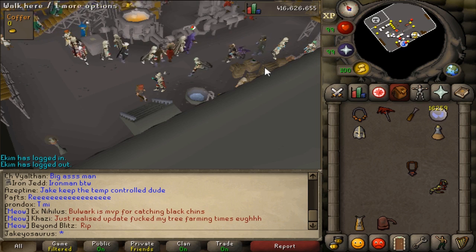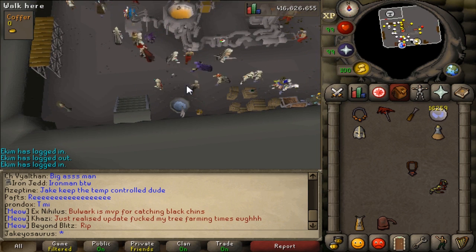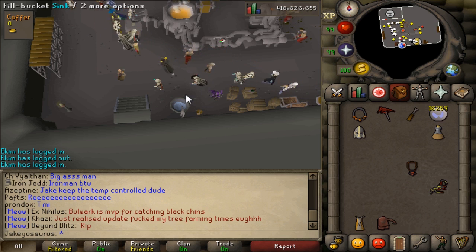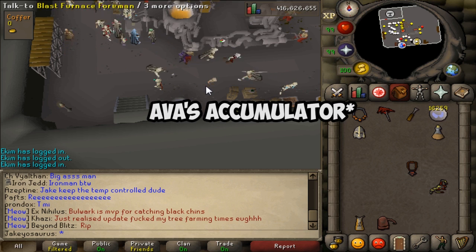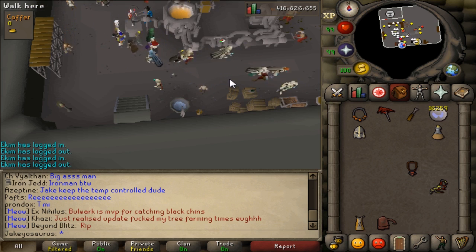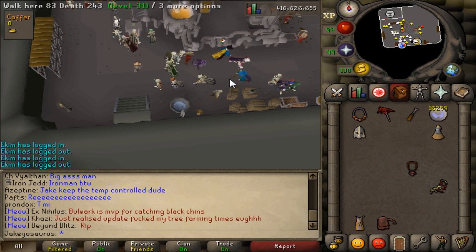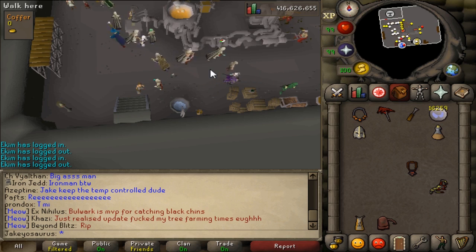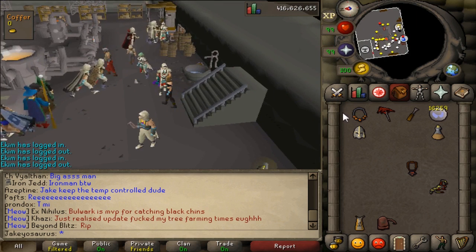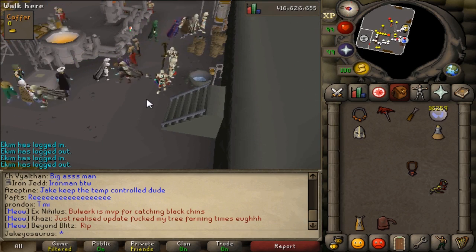Some other notable changes: Barricades in Castle Wars will no longer provide XP for spells cast on them, so you can't splash on them to AFK Castle Wars anymore. Abyss was working in free-to-play Castle Wars worlds for some reason, and now it's fixed. And a strange one — relogging in Castle Wars while carrying a bronze pickaxe will no longer force you to the lobby. If you'd like to read the full list of changes, the link to the news post is in the description as always.